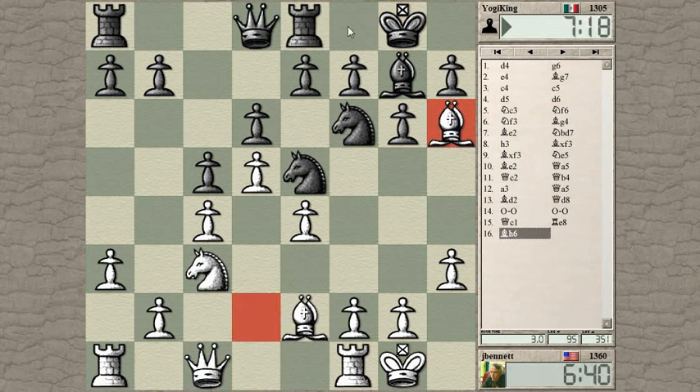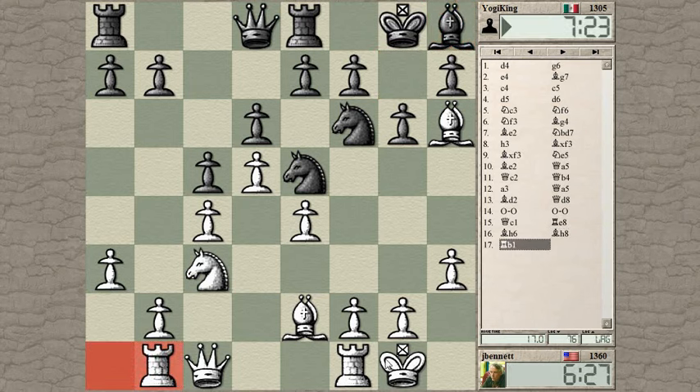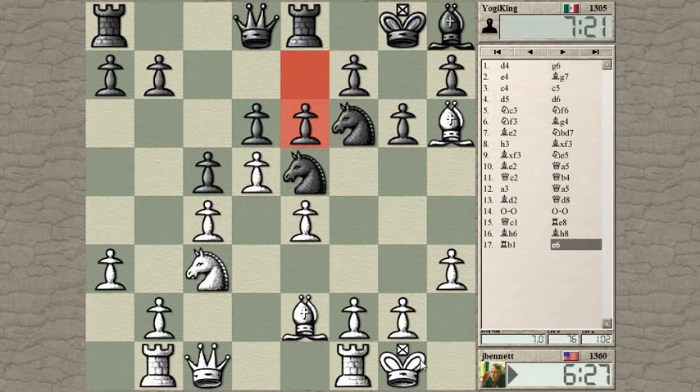This operation weakens the f7 pawn if he decides to retreat the bishop — that's usually the motivation. Playing rook f8 to e8 allows this bishop to retreat without giving up the exchange. There he goes. So I want to continue getting things off of this diagonal. I'm going to start with rook to b1 here. That's a typical modern Benoni type of move. I could go for a symmetric structure here, or throw in the move f4.